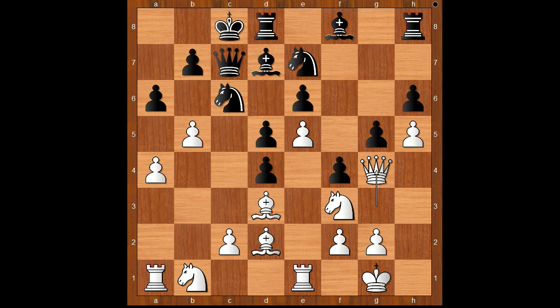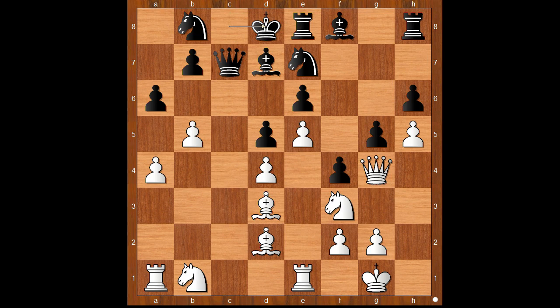F4, attacking the queen. Queen to g4. Knight to b8 — black is lacking space. C3 — opening the c-file will not benefit black. Rook to e8, making the d8 square available for the king. C takes on d4, king to d8, rook to c1.